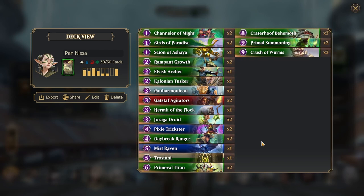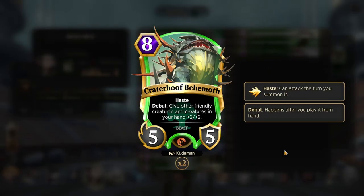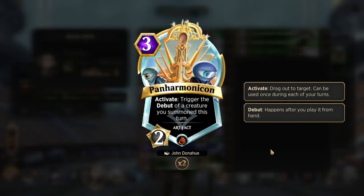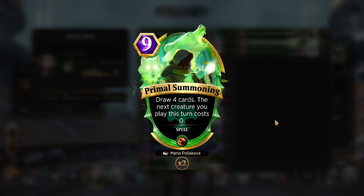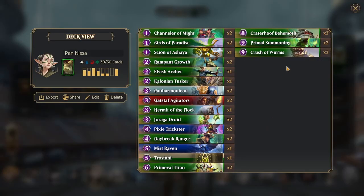Now we have arguably one of the strongest cards in the deck — Craterhoof Behemoth, which is a 5-5 or 8 with haste. When you play it, it gives your other creatures and creatures in your hand plus 2 plus 2. Along with Panharmonicon, that actually gives a plus 4 plus 4 buff, as early as potentially turn 5 if you have a combination with Gadstaff Agitators, Panharmonicon, and Craterhoof Behemoth. But arguably the strongest card it combines with is Primal Summoning, which is a 9 mana spell that draws 4 cards, but the next creature you play this turn costs 0. So you can get to 9 mana, cast Primal Summoning, play your Craterhoof, and if you have Panharmonicon out, you will buff both creatures plus 4 plus 4, as well as drawing 4 additional cards to make a massive board.